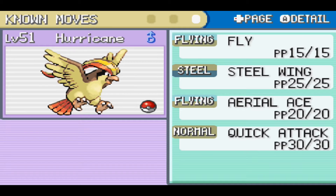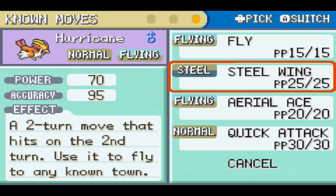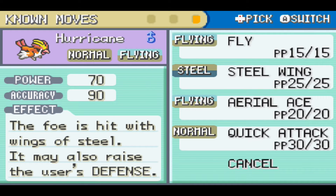Hurricane now has Steel Wing. I got rid of Feather Dance — even though it could have been useful, I wanted to have both Fly and Aerial Ace. Fly can avoid hits for a turn but has 95 accuracy, while Aerial Ace never misses. Steel Wing is a Steel-type TM move, though I can't remember exactly where we got it from.